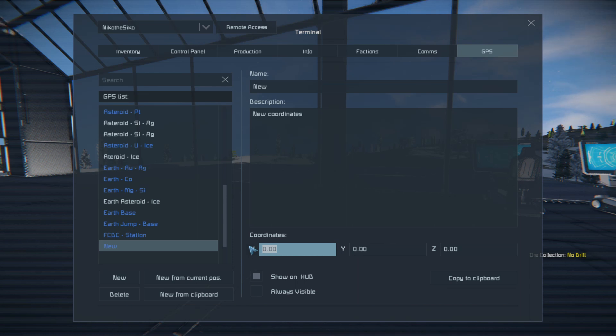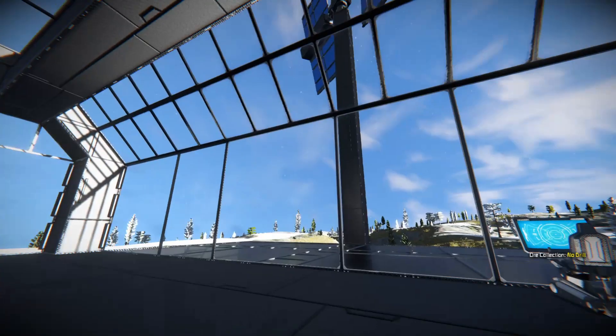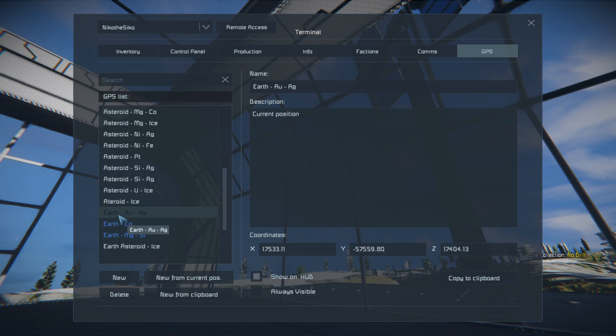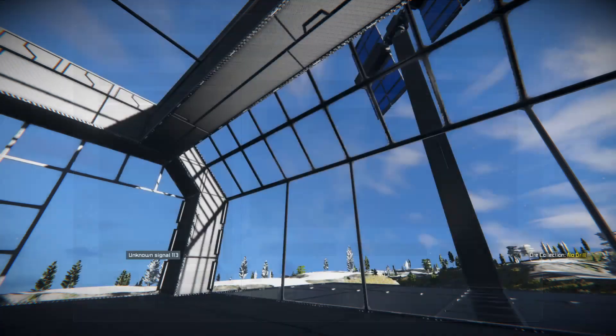Come into GPS, then go to new, and then refer to your picture of your coordinates - because the display can be hard to write down. Enter your coordinates, for example minus 282. I've jotted down the coordinates and called it Triton. Now it should be up there - I'm going to turn off all the others just to make it a little bit clearer for everyone to see.